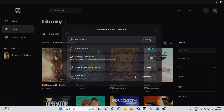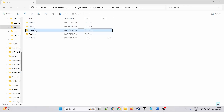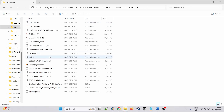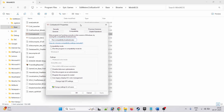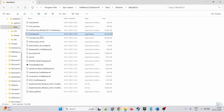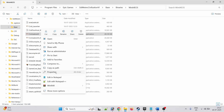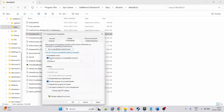Fourth solution is to run the game as admin. To do so, open the game installation folder, open the Base folder, Binaries folder, Win64 EOS folder. Now right click on the Civilization 6 exe file, click on Run this program as an administrator, hit Apply, OK. Now launch the game and check. If it doesn't work, then again click on the Civilization 6 exe file, select Properties, go to the Compatibility tab.